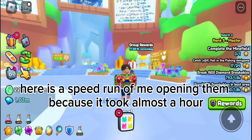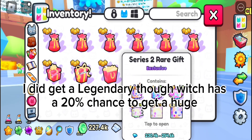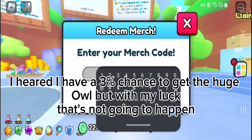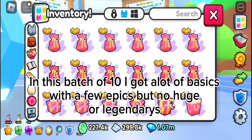After I redeemed 10, this is what I got — mostly basics and rares. I did get a legendary though, which has a 20% chance to get a huge. I hear I have a 3% chance to get the huge owl, but with my luck that's not going to happen.